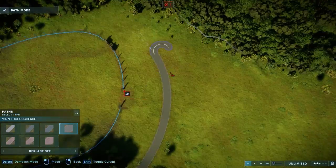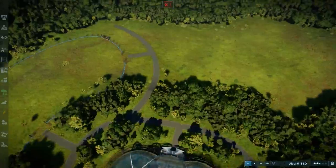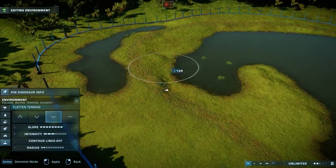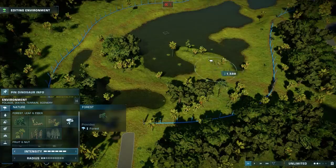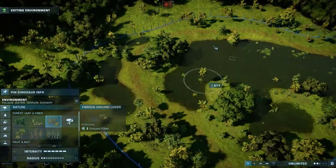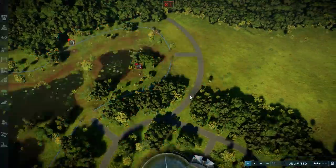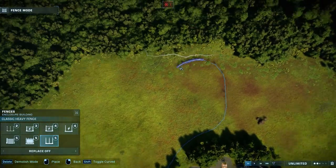Since we started a Jurassic tour ride in the previous episodes, we are obviously going to expand this trek ride through these new habitats. We are also going through a little corner of the aviary that we built in the previous episode for the Pteranodon and the Geosturnbergia. I actually wasn't aware that you were able to add the trek ride through these aviaries, which is really cool. I would have made this a longer track through the whole aviary, but I didn't want to ruin the area we already built inside. That's why it's just this little corner going through. Thank you to the person who pointed it out — I had no idea. It's really nice that you can add trek rides through the habitats and aviaries.